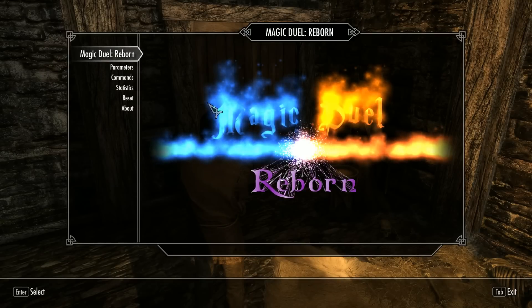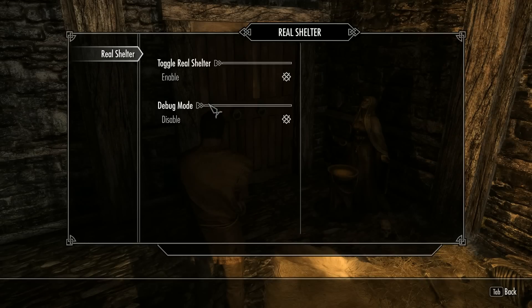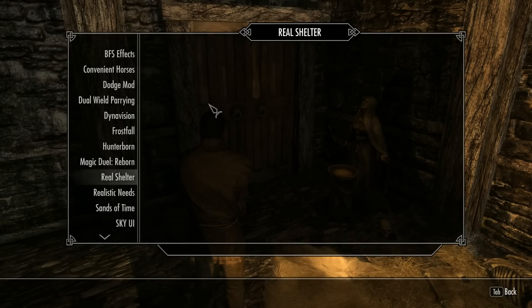Magic Duel — if you and an enemy spellcaster both cast fire, shock, or frost at the same time, you get into a duel and have to mash your mouse. Since I'm not going to be much of a magic user I probably won't use this often, but you might witness a duel between a dragon and a spellcaster or two NPC spellcasters. Real Shelter fixes the issue where you're under a balcony roof and rain still goes through — it counts as shelter so you're not getting wet, which is great for Frostfall.